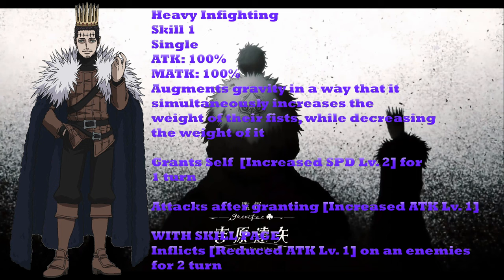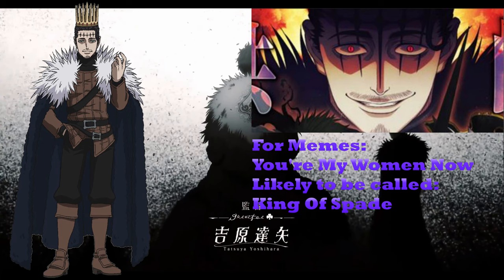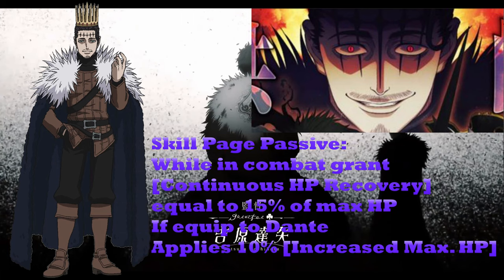Now let's go over the skill page idea I had — it's more of a meme thing, I'm warning you. If it were up to me I'd call his skill page 'You're My Woman Now,' but they're likely going to call it something like 'King of Spade' or 'King of the Spade Kingdom.' When equipped to anyone else, it grants HP recovery equal to 15% of their max HP. But if equipped specifically to Dante, it also applies a 10% HP increase for Dante. So anyone else just gets HP recovery, but Dante also gets a bonus HP increase.